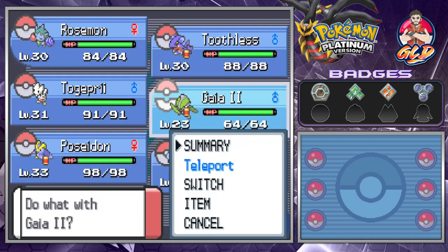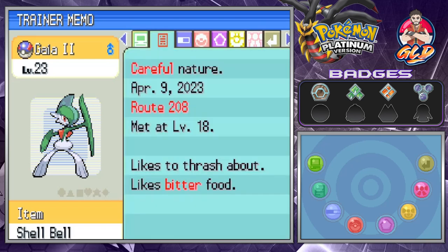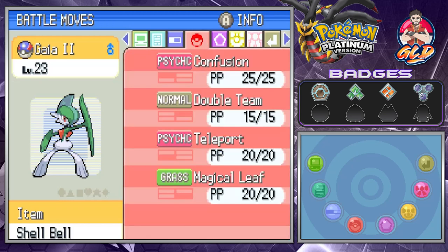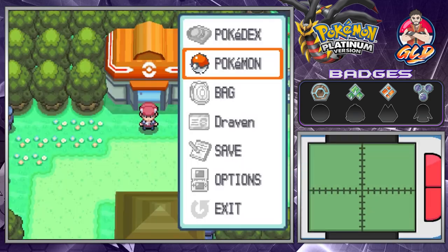Let's take a look at our newest Pokemon, Gallade. After evolving into Gallade, you get a Psychic and Fighting-type. It does have a careful nature, so its physical attacks go up and its special attacks go down. It's much more of a special defensive Pokemon. It does have the ability Steadfast, which raises speed each time the Pokemon flinches — a big upside.